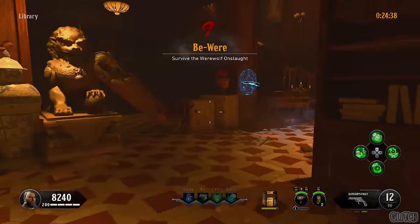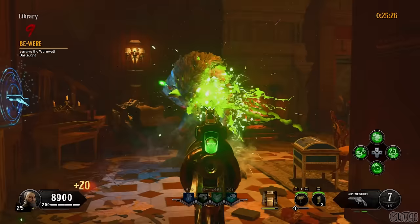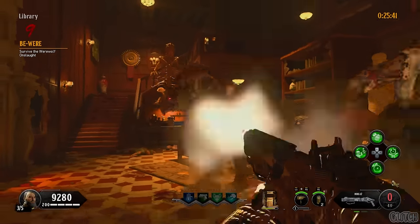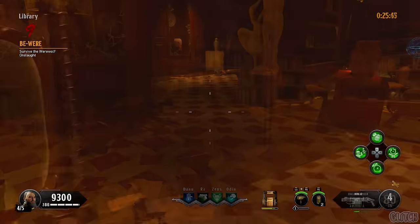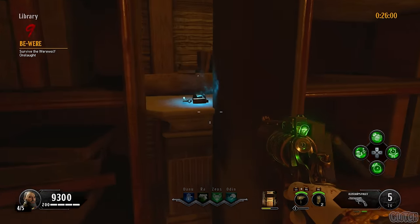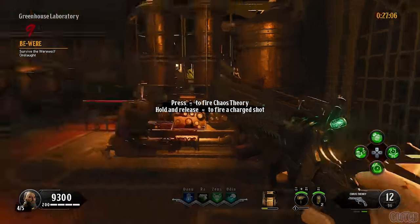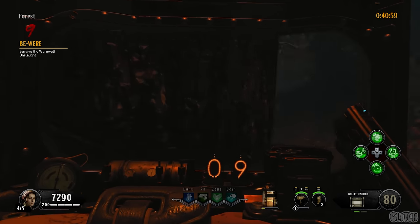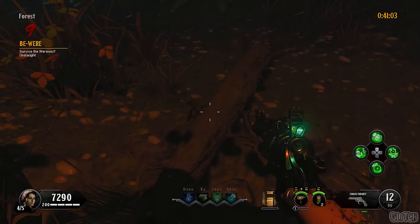For the ninth challenge, you must survive a round of werewolves — there will be a total of five. I like to use Alistair's Folly to kill three of them, then kill the fourth with my Mog that has silver bullets, which will drop its chaos material. With one werewolf left, shield bash the bookcase in the library to pick up the second part for the Chaos Theory, which you can then craft in the greenhouse. You can also begin working on getting the branch for the steak knife, but you'll need vampire kills to finish it so you'll have to do that in a later round.